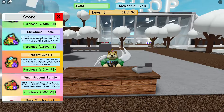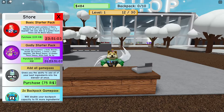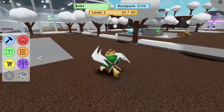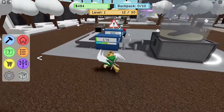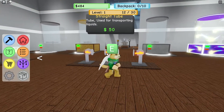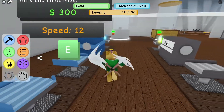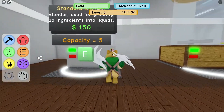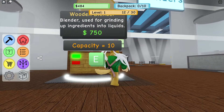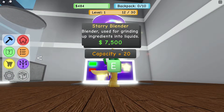We got to be running the front counter here. In the shop there are Christmas bundles and a basic starter pack — I don't think we're really going to buy any of these. Let's collect up some more strawberry milk. You can also get more blenders at the shop — we've got tubes, conveyors, level two stuff, better blenders: the wooden blender, the metal blender, and the starry blender.